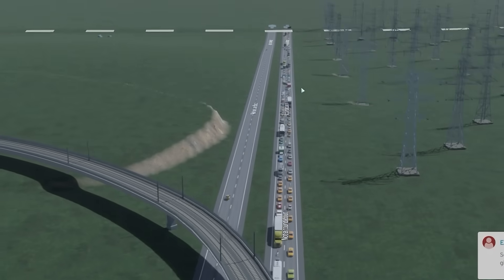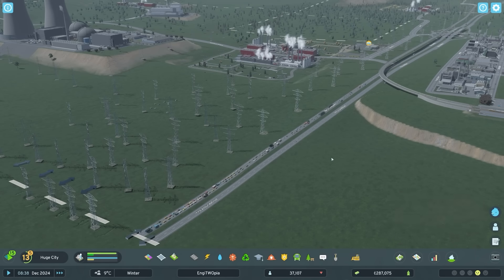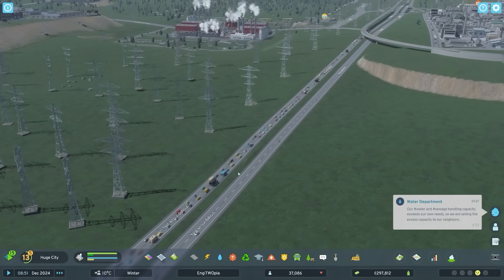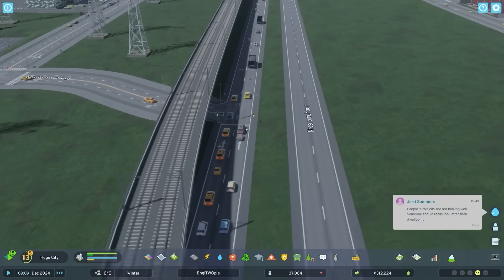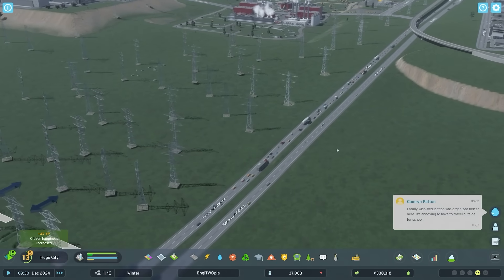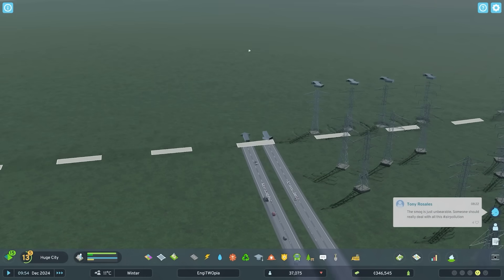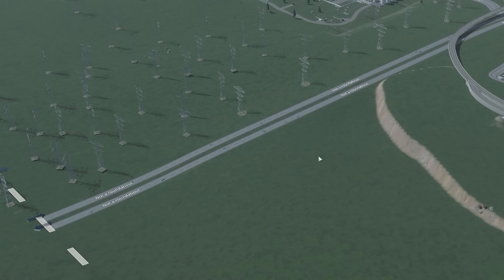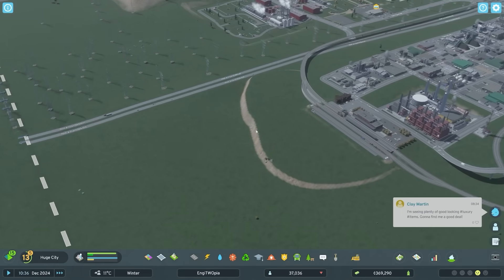The traffic coming into Engiotopia from here is obscene. In the real world I was a civil engineer on the highways for over a decade of my life, so I know a thing or two about trying to fix traffic. In this situation I could try and make this wider, put a dedicated turning lane, or remove the traffic lights from the middle of the motorway - all sensible ideas. I'm going to try a two-birds-one-stone solution.